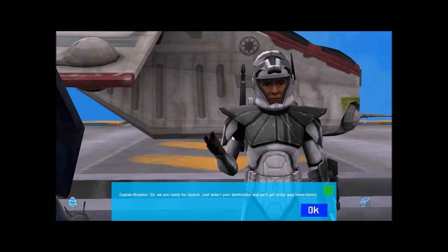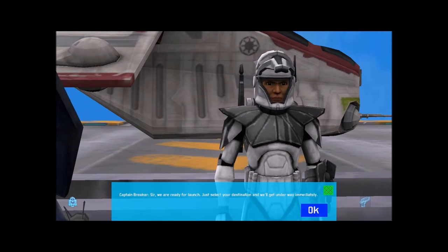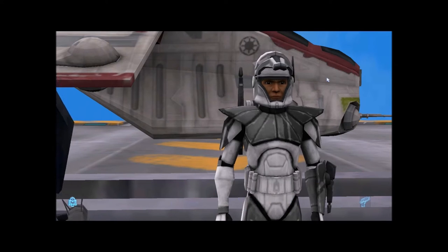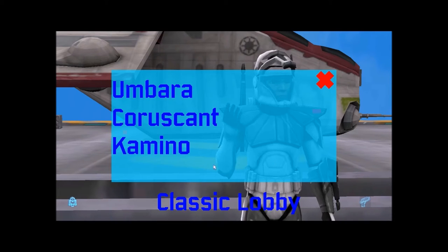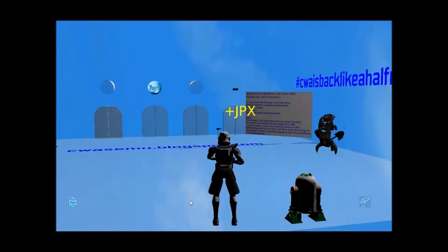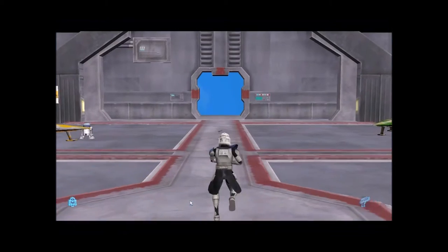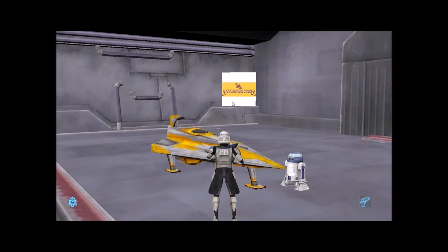The NPC says: 'We are ready for launch, just select your destination and we'll get underway immediately.' I've missed that. It glitched out when I talked to the NPC again. There are a lot of glitches so you've got to be ready. I'll go to Coruscant again and try the starfighter mode — the starfighter mode is the new mode added in the May 4th update, it's pretty cool.